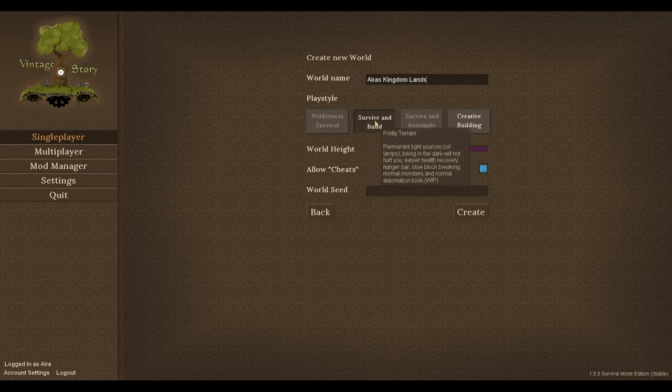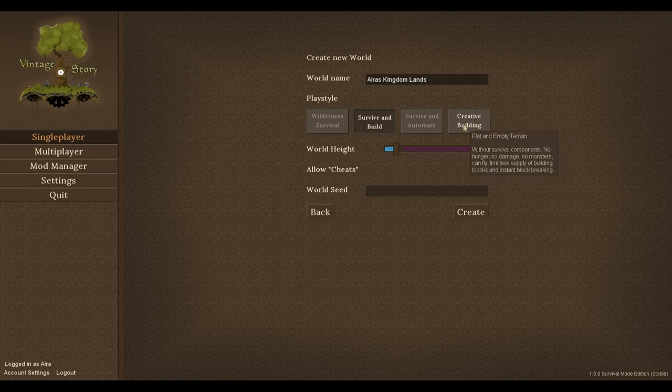They're constantly working on this. There's also a 'Survive and Automate' mode that's not implemented yet. They do have creative mode with actually a lot more building tools than Minecraft has, so that's a good thing. World height I'll leave at 256 blocks, and we'll let the world seed be random. Let's jump in and see how long it takes to create a world.